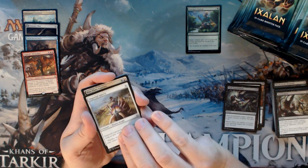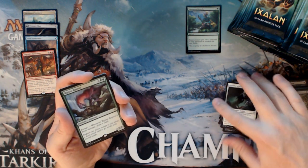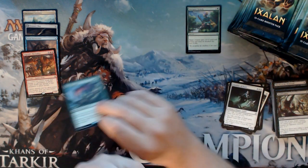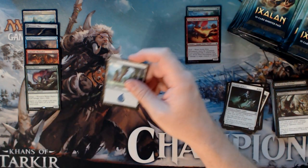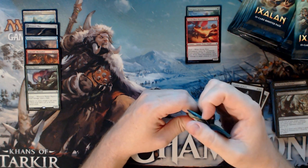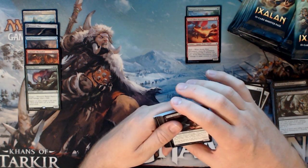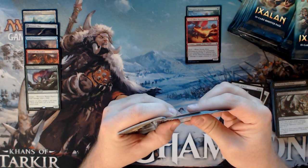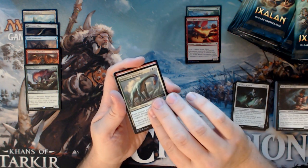We have a Foil in this pack. Imperial Lancer, Dire Fleet Captain, Glorifier of Dusk, and a Ripjaw Raptor — great card, still outstanding. And a Foil Storm Fleet Pyromancer. Ripjaw Raptor is a real threat. You get that on the board, it's tough to deal with because it's 5 toughness, and anytime it takes any damage they draw a card. There are a lot of effects that trigger the enrage, and green as a whole has a card draw problem — and that solves it.